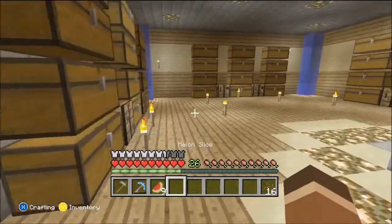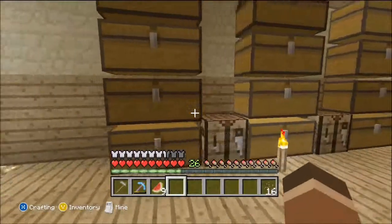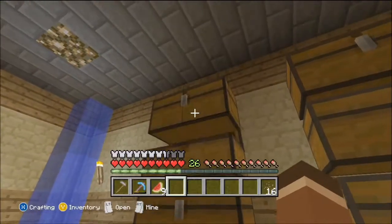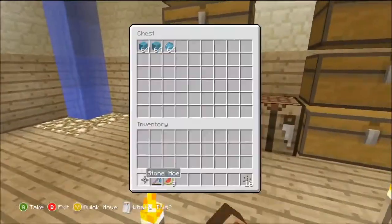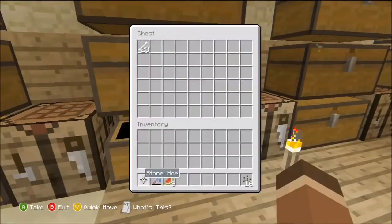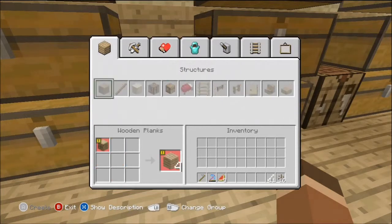Got the melon seeds! I need to find the bones. I need to remember where all these chests are because every single chest has a different block, except for the cobblestone and stone ones. There are the bones — let's just take half of them, take 11, and make all of it bone meal.